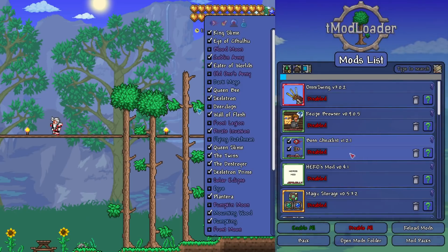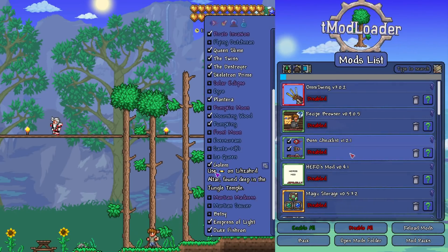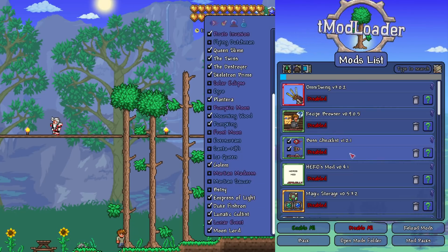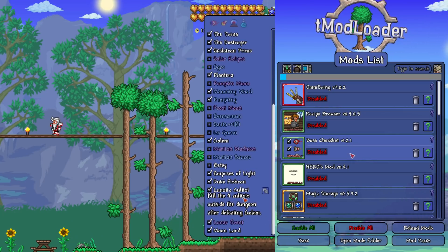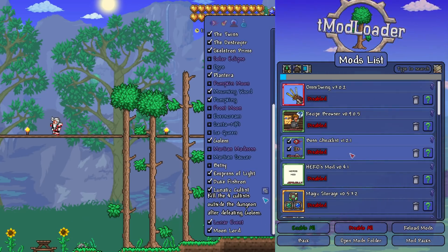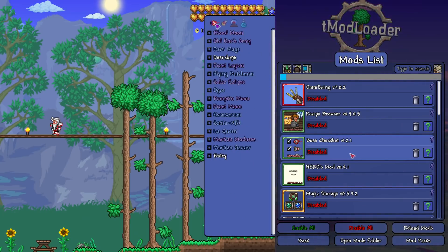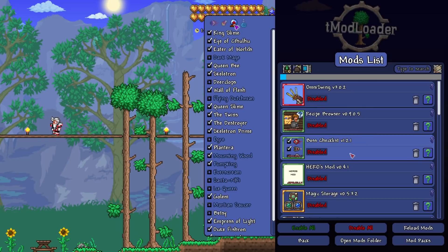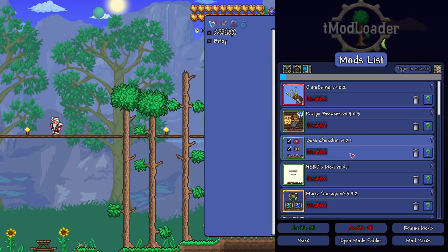Another one from Jopo Jelly is the Boss Checklist. What this allows you to do is assign a key, and then once you hit that key, it opens up the boss checklist with every single boss that you need to kill. I would recommend this even if you've played Terraria a couple of times, mainly because it's so nice to head down into that checklist and watch everything get ticked off as you progress through the game. This is another mod that works really well with other mods, especially ones that add a lot of bosses. So if you're playing 1.3.5 and you're playing Calamity, it's kind of a must-have. This is a great mod.